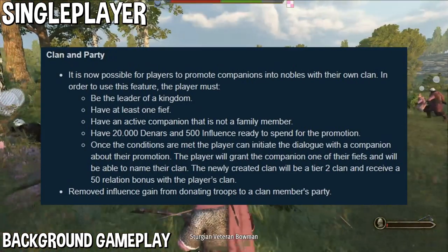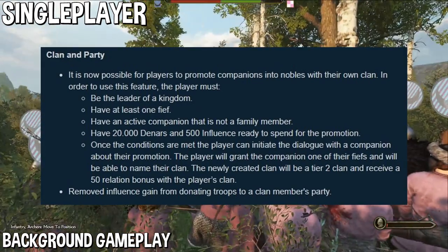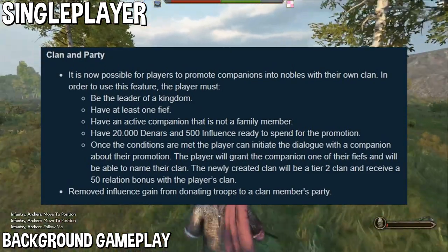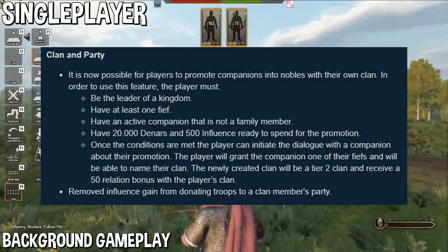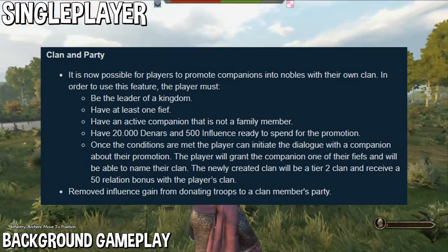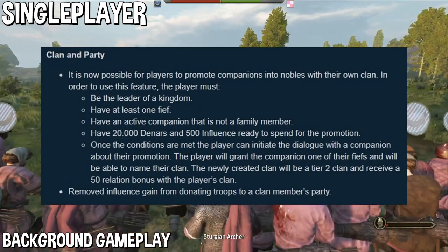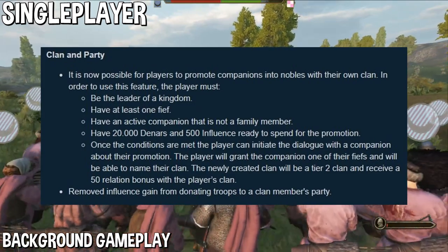They state that in order to use this feature, the player must first be the leader of a kingdom, have at least one fief, have an active companion that is not a family member, and have 20,000 dinars and 500 influence ready to spend for the promotion. Once the conditions are met by the player, they can initiate the dialogue with a companion about their promotion. The player will grant their companion one of their fiefs and will be able to name their clan.